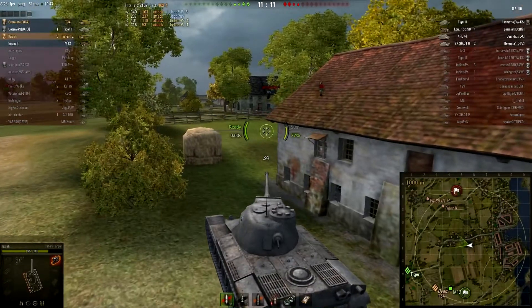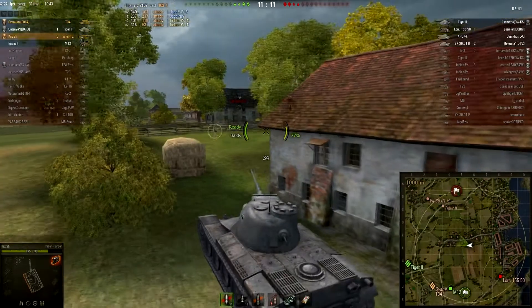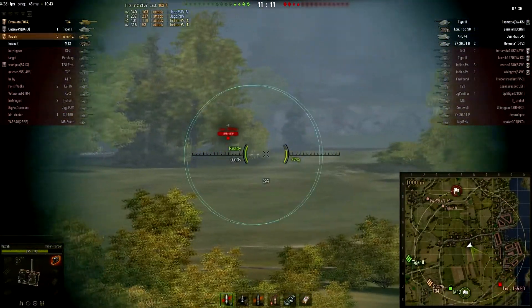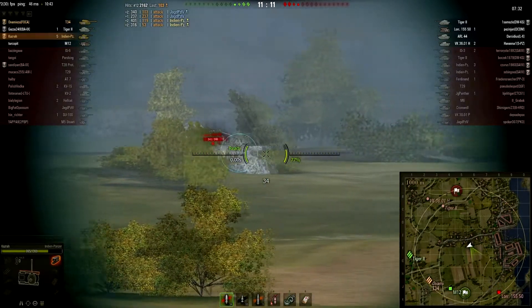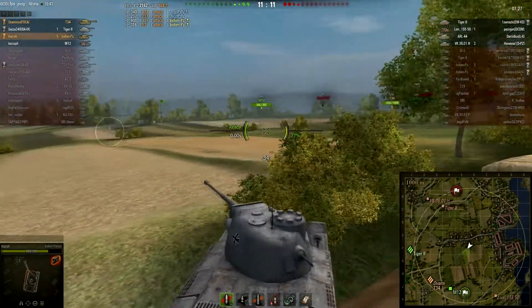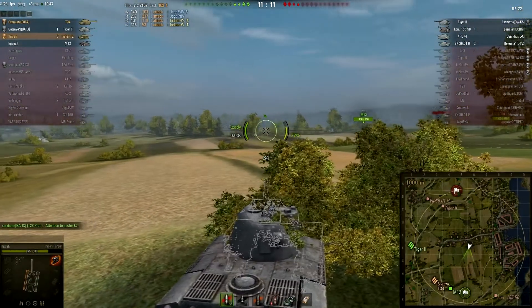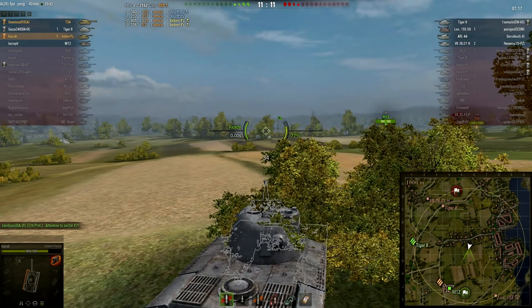I'm the one being surprised, and you're gonna see that in a second. I'm just waiting for maybe something to spot. Ova is quite high on health. We see the Lorraine — the arty — but unfortunately he makes it to that ridgeline in time, so I cannot shoot him. I don't know if I got spotted; I don't have sixth sense on this tank. I have repair crew. That arty is going to stay there for quite a long time. Ova is going back to kill it — in retrospect, that was a bad idea.